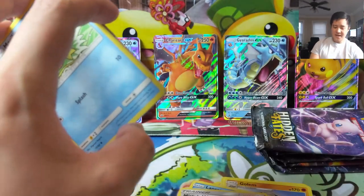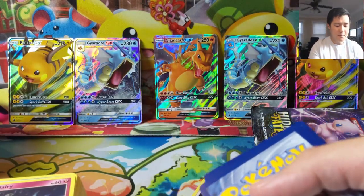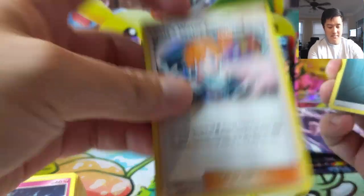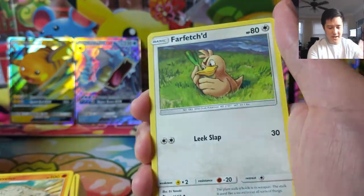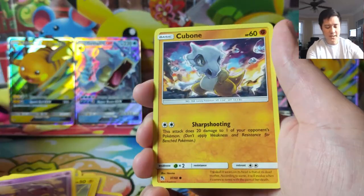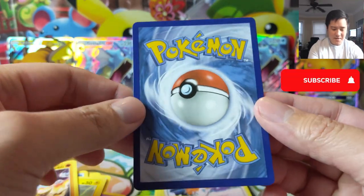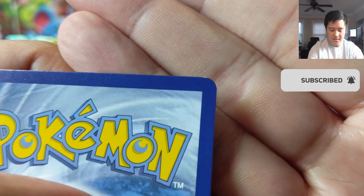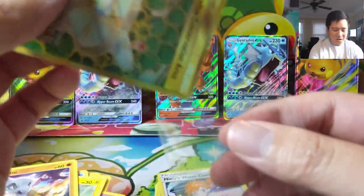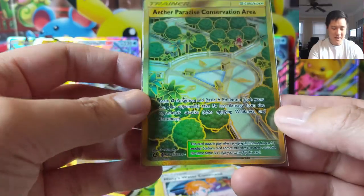The only thing about those reverse energies is I wish they had a better foil pattern. If you take for example the Battle Arena Decks, the way those energies are foiled is much better — it almost reminds me of the Japanese foil pattern for their foil cards. Voltorb, Koffing, Cubone — another Lapras. Oh nice, we did get a gold card! Maybe I should have been more specific. This one is pretty well centered, though I feel like there's a nick on the top corner so I probably won't send it to be graded. Paradise Conservation Area — gold card, nice.